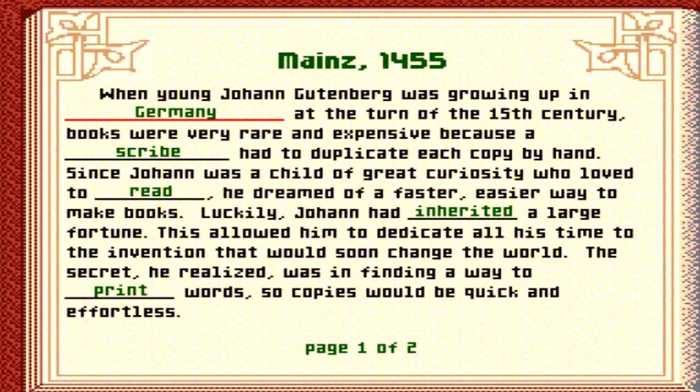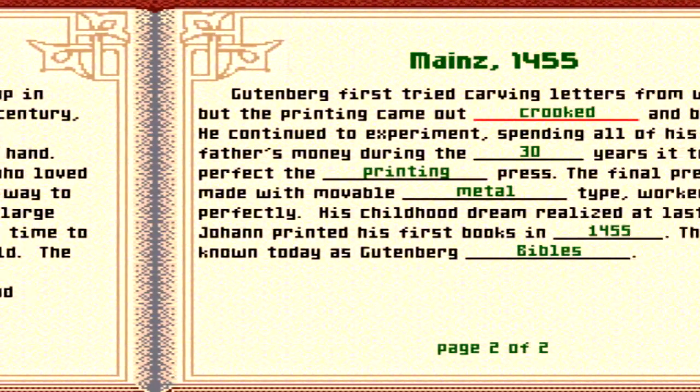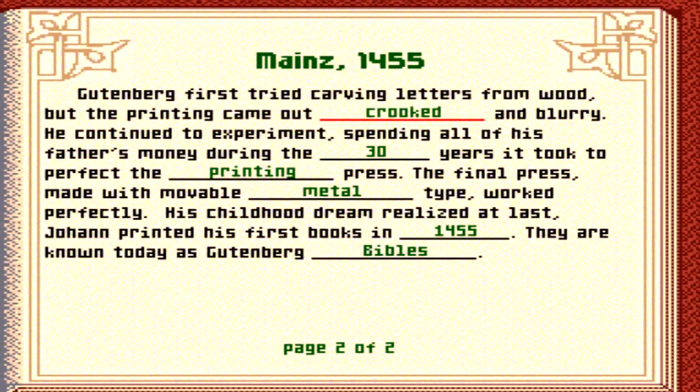Luckily, Johann had inherited a large fortune. This allowed him to dedicate all his time to the invention that would soon change the world. The secret, he realized, was in finding a way to print words so copies could be quick and effortless. Gutenberg first tried carving letters from wood, but the printing came out crooked and blurry.